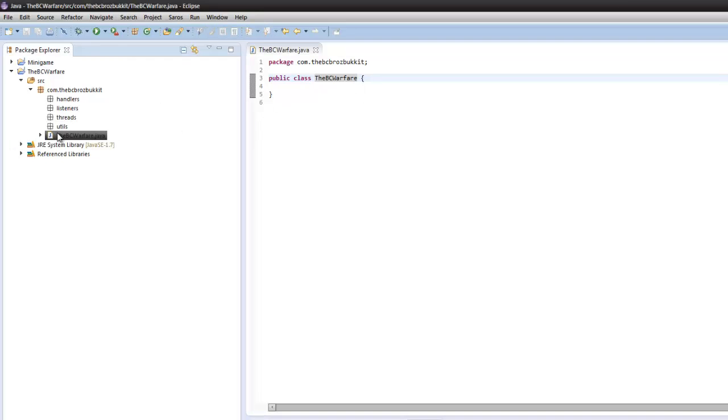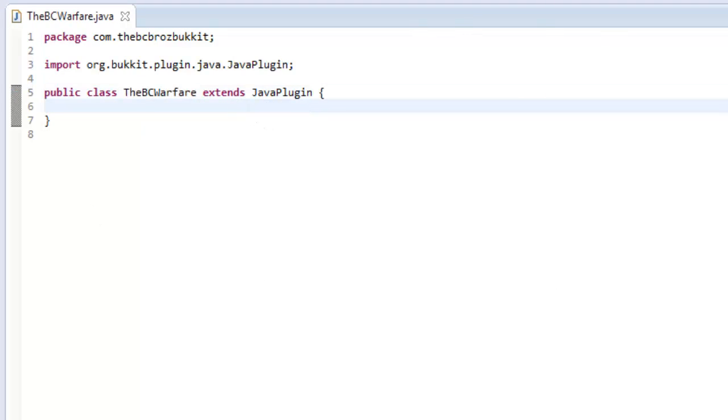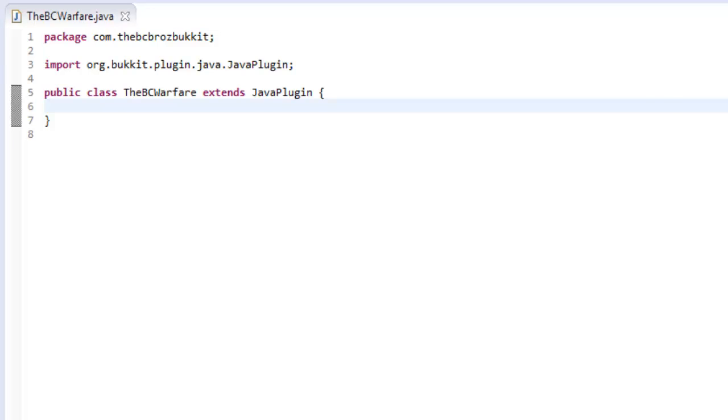In our main class, BC Warfare, we want to make sure this class extends JavaPlugin, which ensures it is the class that is run when the server starts. This episode, we want to make it so when the server starts, it starts up a thread that counts down, and when there are enough players, the game will start. It will count down from 60, and when it gets to zero the game starts. So let's go into our Threads package and create a new class — we're going to call it StartCountdown.